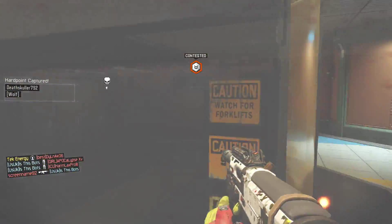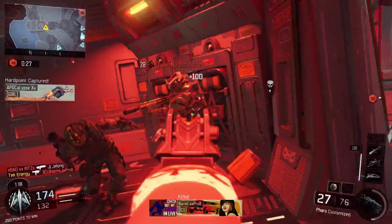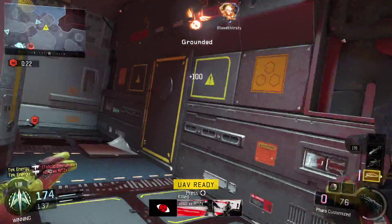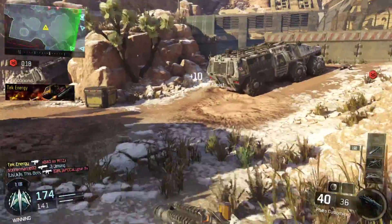Like most SMGs, the one attachment I would say to stay away from is the silencer. It creates a massive drop-off to range, and you will find yourself wasting countless amounts of bullets on enemies out far, and ultimately not even getting the kill. The silencer turns this gun into a rubber bullet shooting machine.